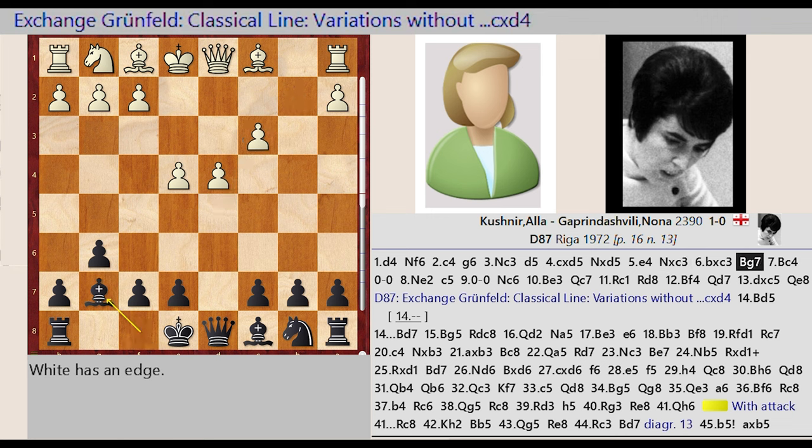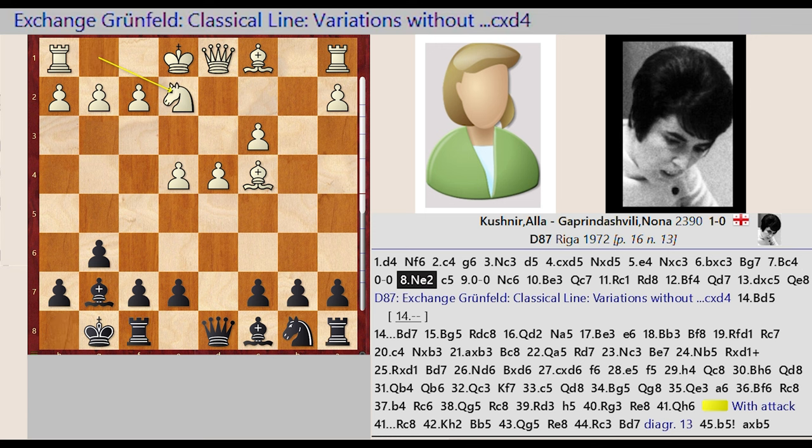Bishop F8-G7, Bishop F1-C4, Castling King side, Knight G1-E2, C7-C5.